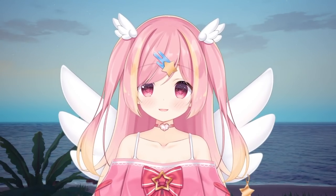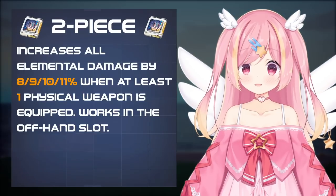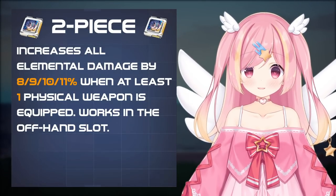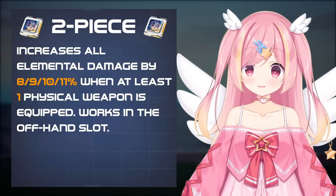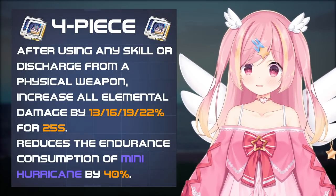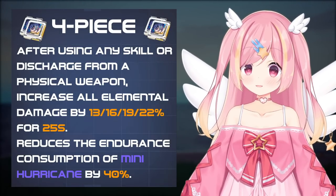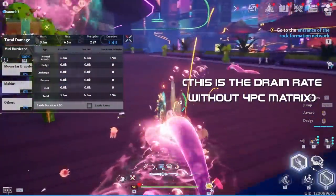Next, let's take a look at her matrices. Jinono's Matrix offers decent elemental damage buffs with minimum conditions, with all the effects working in the background. The 2-piece increases all elemental damage when at least one physical weapon is equipped. The 4-piece effect increases all elemental damage for 25 seconds when using any physical skill or discharge, while also reducing the endurance consumption with Mini Hurricane by 40%. Note that this endurance consumption reduction, while nice, is not necessary in most cases.